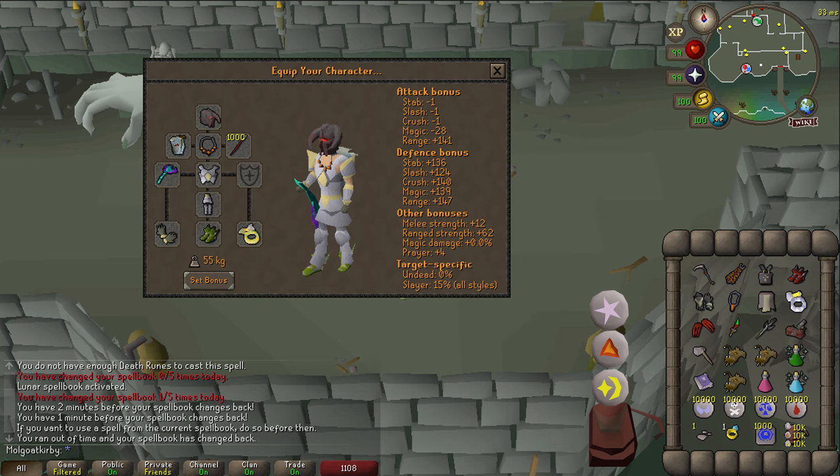Now for the max gear setup. As you can see, max melee with scythe, max range with blowpipe. I bring my ballista as a heavy hitter to last hit Dawn's first phase, but it's optional — if you fire too early it can be a big time loss, so it's up to you. Claws and DDS for speccing, rock hammer because the throne hammer is slower.